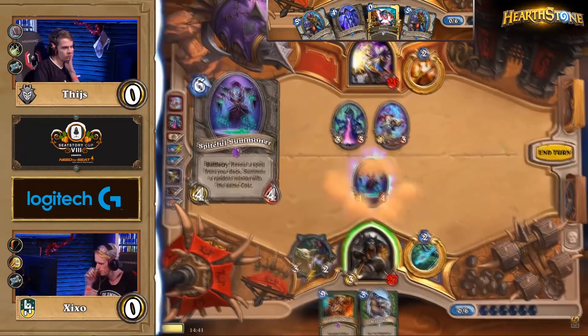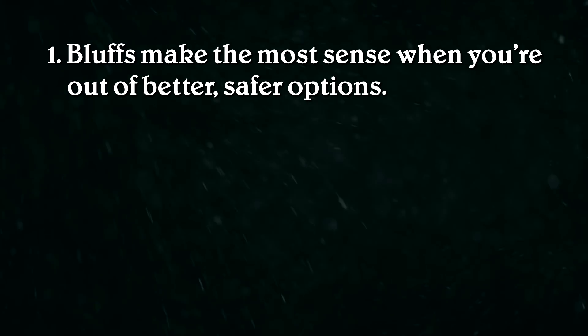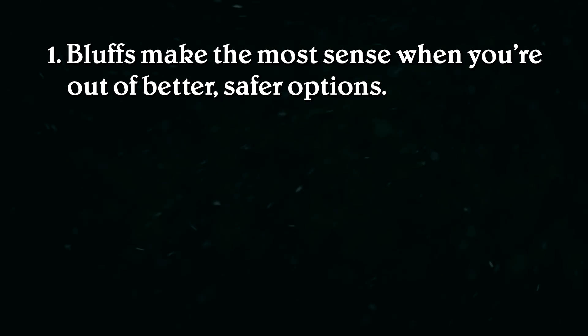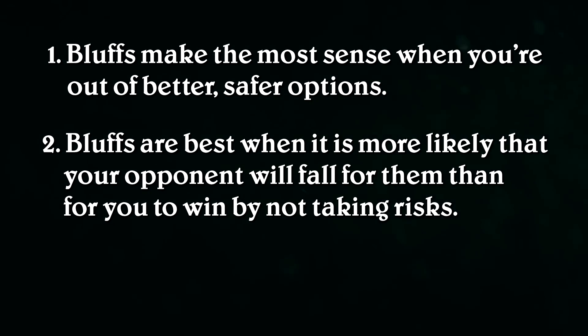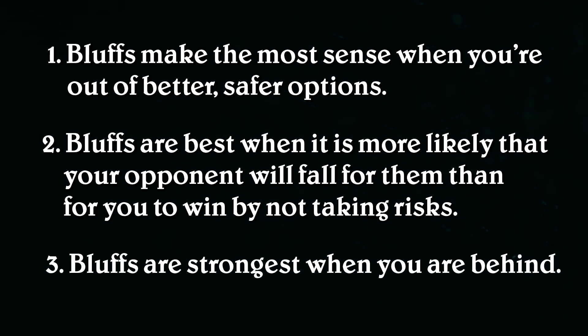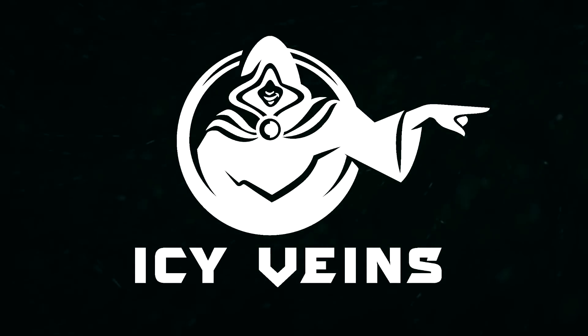Before we go, I wanted to explain what goes into a play like this and what kinds of situations these plays are most effective in. In this situation, it was best for Tice to represent cards he didn't have — to bluff — because all the obvious moves weren't leading to a winning situation. Even though this line relies on the opponent making a mistake, the chances of that happening and leading to a win are higher than the chances of winning by simply playing something like Draconid Operative. Typically, these situations only crop up when you are quite behind. You don't need to bluff for small margins when you're ahead or at parity — it's best to make risky decisions when you need to take risks to win, not when safer, more standard plays can get the job done. Thanks again to Reddit user Anuway for bringing this to my attention, and I'll see you guys next week.